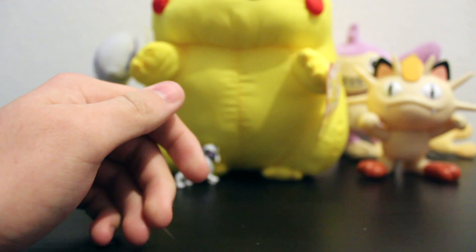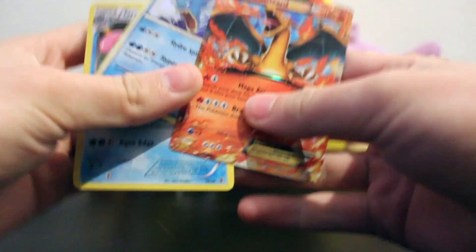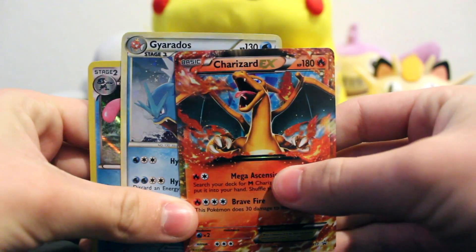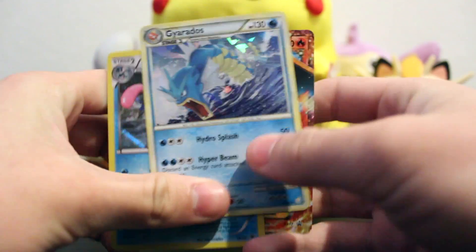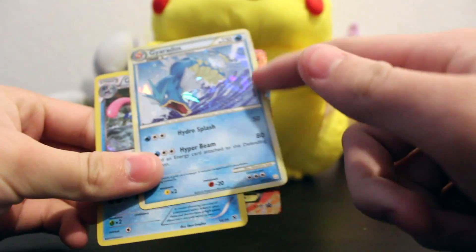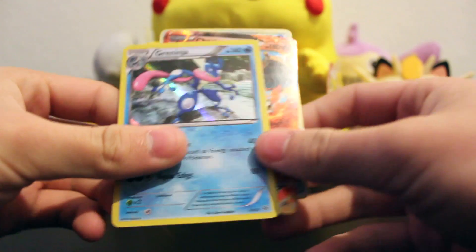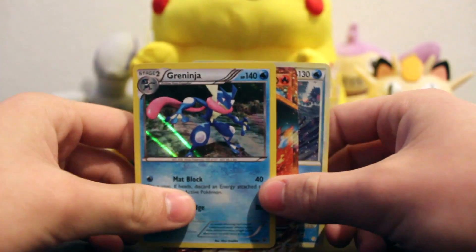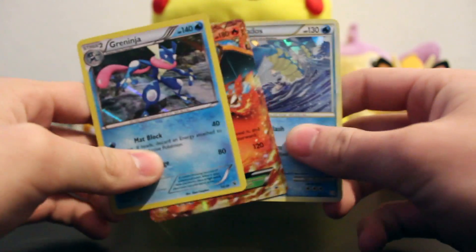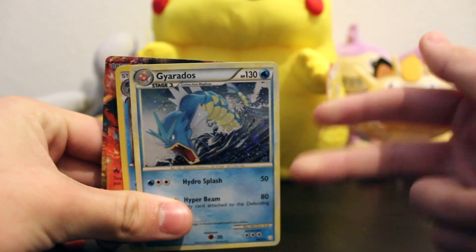Really, we didn't get anything good out of this thing. The only holos we got — for these three — Charizard EX, which is pretty cool except for the back. Gyarados is pretty cool, except I can't tell if it's damaged or not, like if it was left out in the sun. And Greninja is pretty cool. So that is it for this opening. Hope you guys liked it. Kinda sucks I didn't get anything good. I'll see you guys next time. Peace.